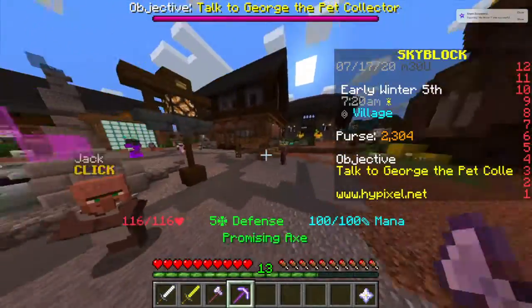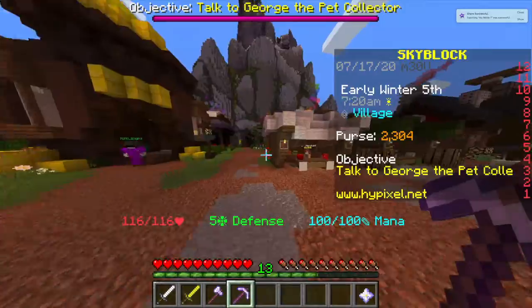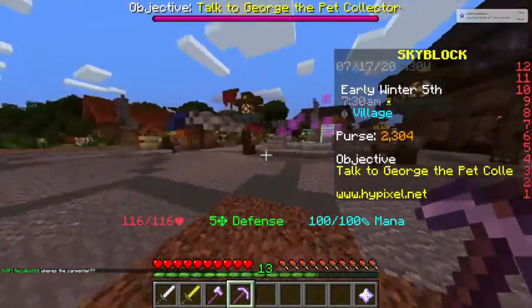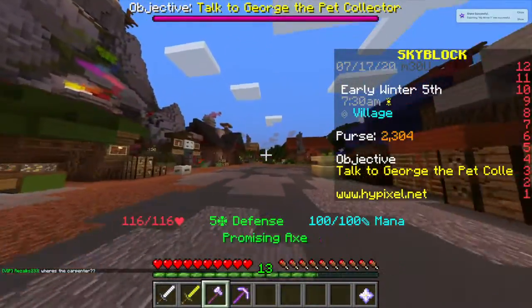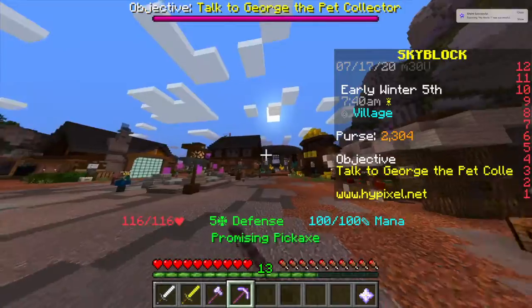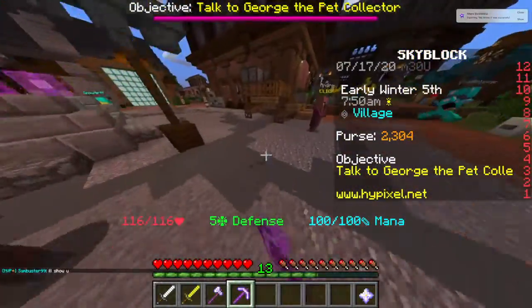What's up YouTube, I'm back with another Hypixel Skyblock Minecraft video. Today we're hopefully going to get some good stuff, get the jungle axe so we can start chopping down trees really fast, and also try to get the silver fang which will allow us to kill monsters and get our combat XP level up.